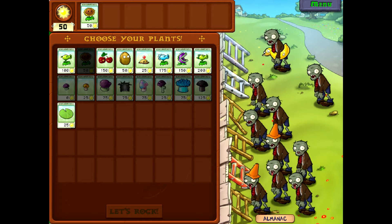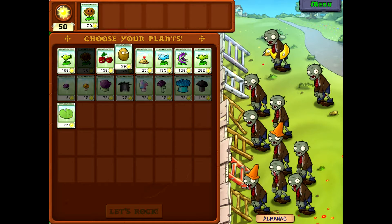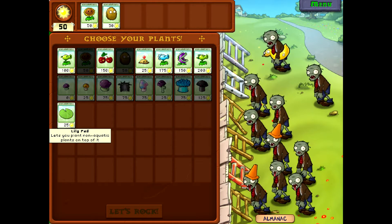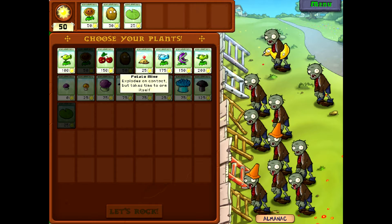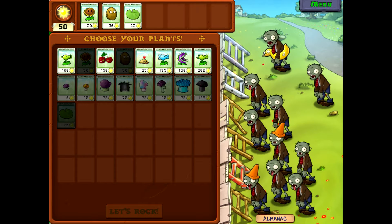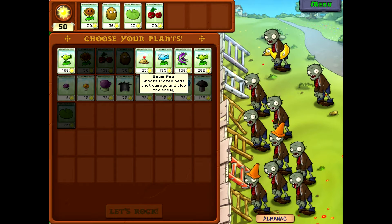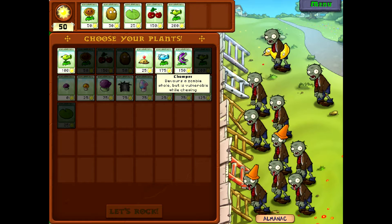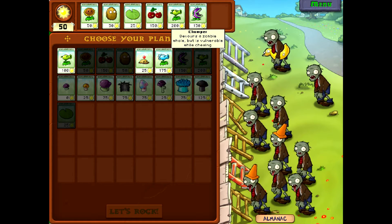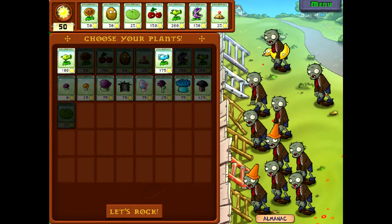Got the sunflower, bring him back. We'll bring out walnut, we'll bring out the lily pad to hold some of our guys on. We got four more spaces to fill up. We'll bring the cherry bomb just in case to clear out some of the crowd. The repeater. Chomper, of course, he hasn't been out for a while. And let me use some potato mines. That's our defensive lineup.